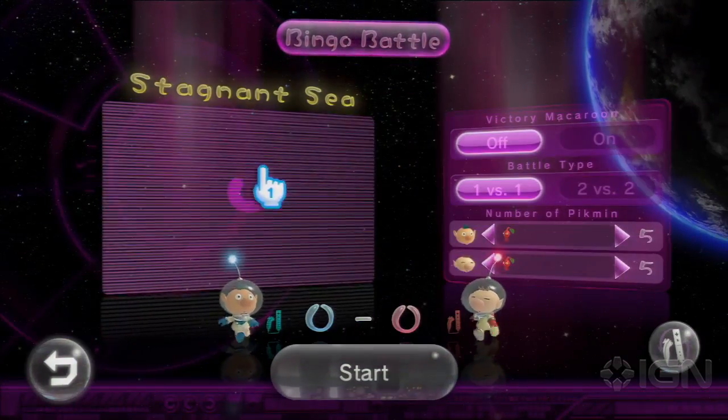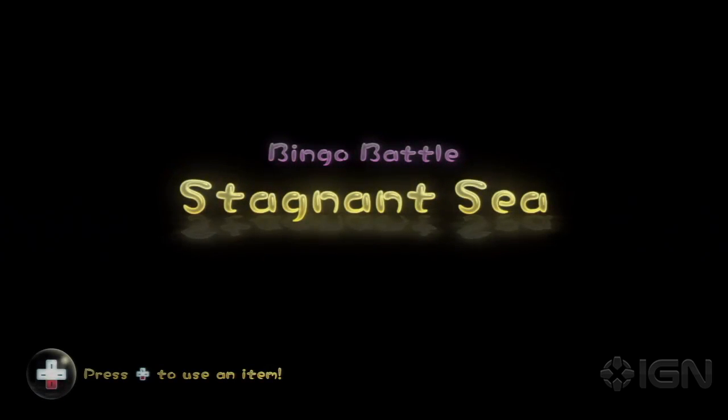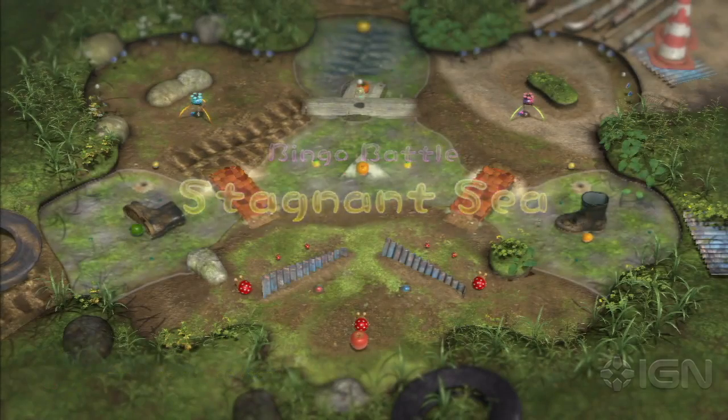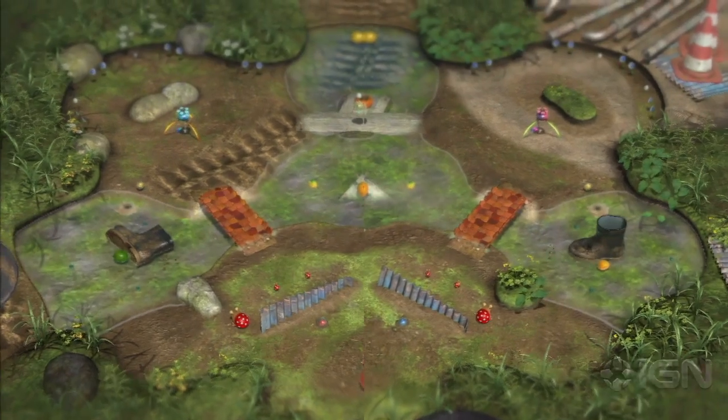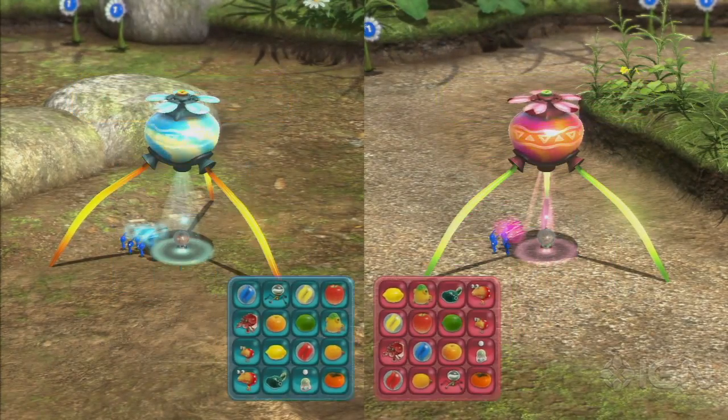Stages unlock progressively. We've already played a couple different matches, so we're going to go to the Stagnant Sea. There are a few different options too — you can turn on what's basically the equivalent of Capture the Flag, and if Jose grabs Sam's flag from his base, he'll get it back. It's not a flag though, it's a Macaroon.